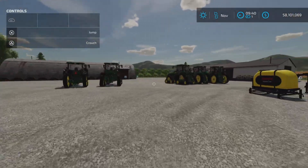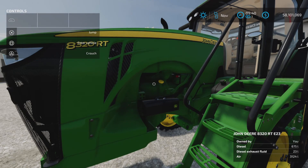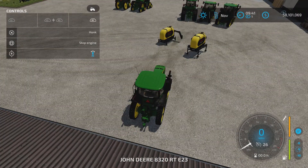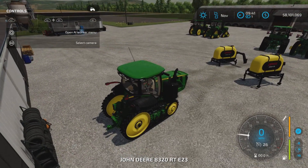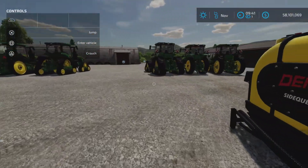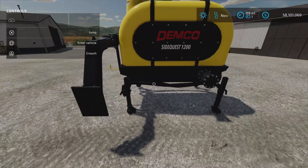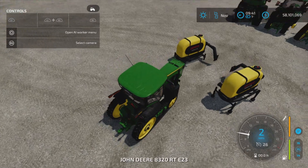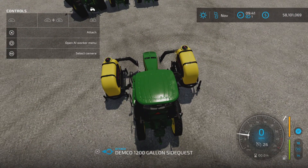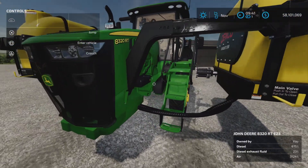This here is the 8320RT from the 8RT series. I'll show you how this connects — you want the wheels to the back and the front frame piece to the front, so you're driving into it like this. This is not quite how it's supposed to hook up on these.